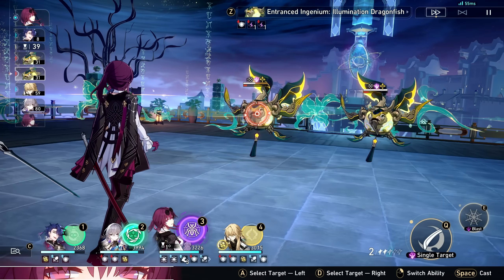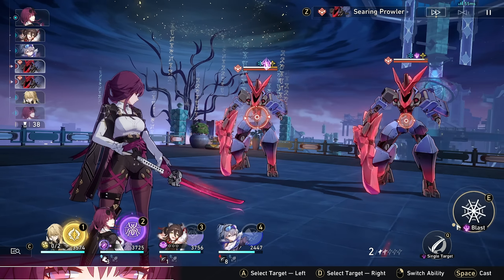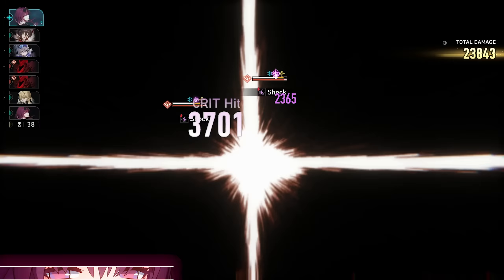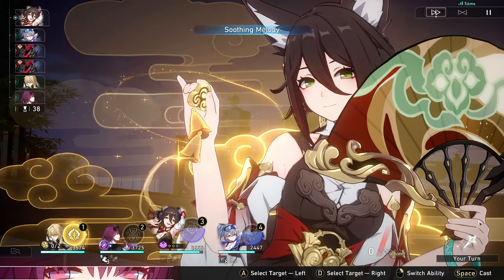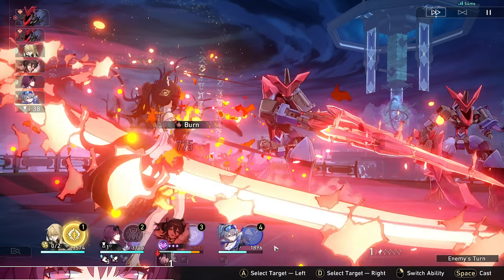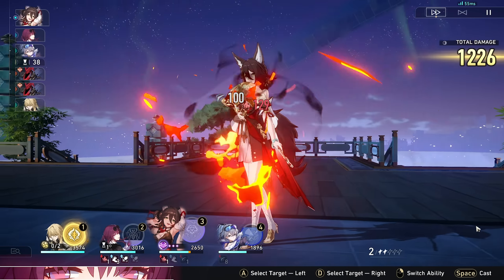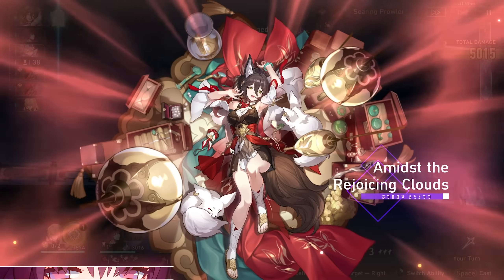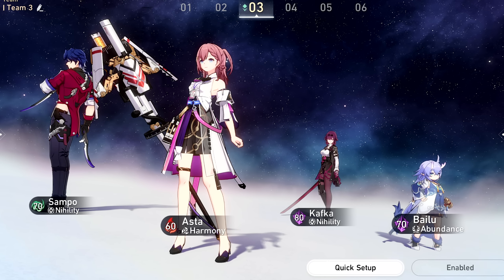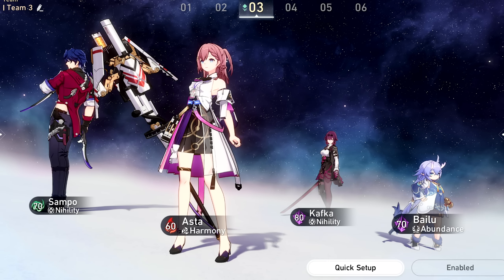You could make a case for Bronya or Yukong — both were good, and specifically with Bronya I was able to completely negate the need for speed on Kafka, guaranteeing two to three detonations per turn by only focusing on getting Bronya's speed above 150. Third on the team would be another Nihility character, specifically Pela or Silver Wolf. Silver Wolf is preferred for single-targeting bosses, but Pela works too — the goal is to drop the enemy's defense as often and as low as possible.